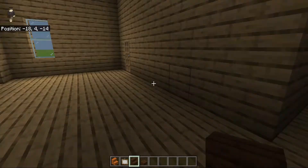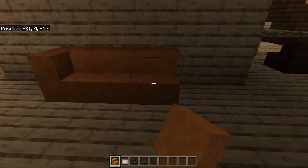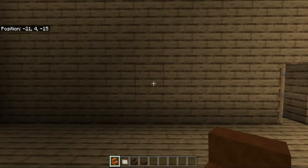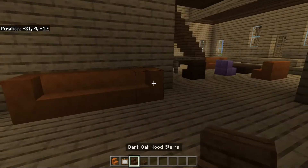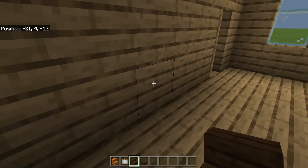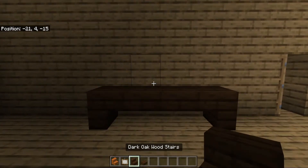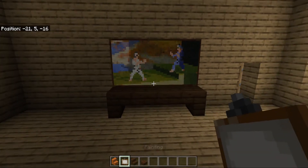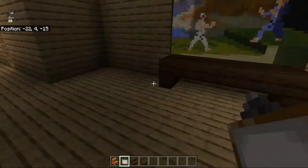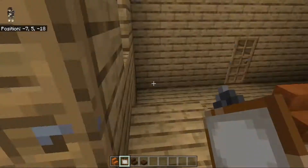No house is complete without a TV, so we're going to have a four-wide couch here for watching. We'll line it up with the TV area — placing an upside down stair, skip two, then another upside down stair with dark oak wood slabs. Then we put the karate painting on and that's the TV setup done.